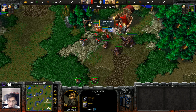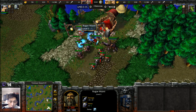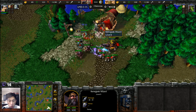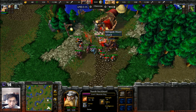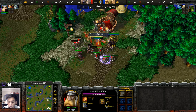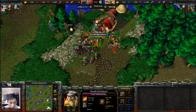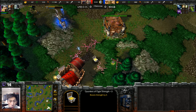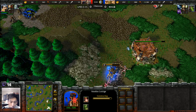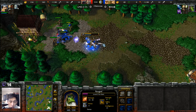Mountain King gets a Storm Bolt off on that Rogue Wizard — no Lightning Shields. A Forest Troll Shadow Priest gets picked up, and lack of Frost Armor makes this creep camp much easier to clear. A Wand of Mana Stealing is picked up by the Mountain King. Meanwhile the Farseer used the Lightning Shield strategy to clear out that creep camp. There's the Voodoo Lounge — we'll see some heals in just a moment.